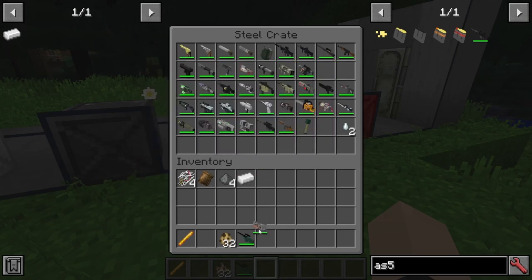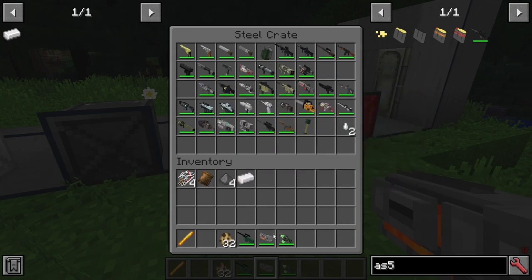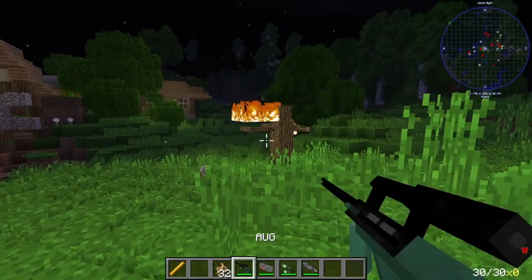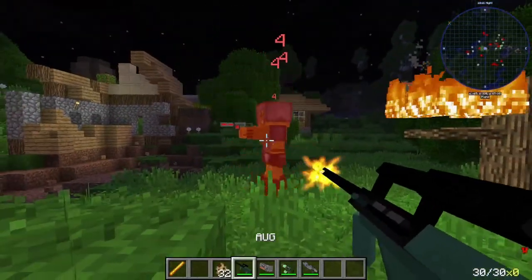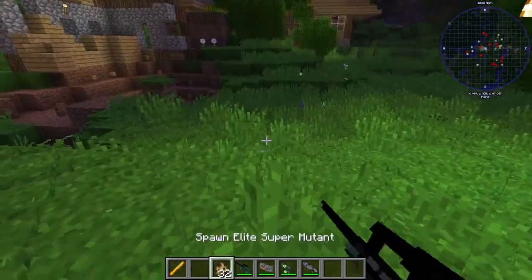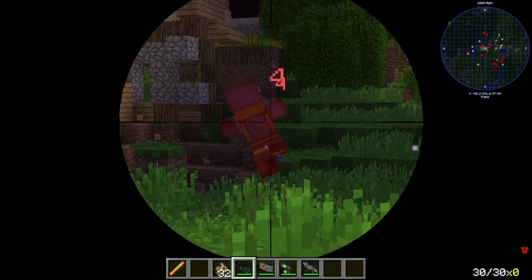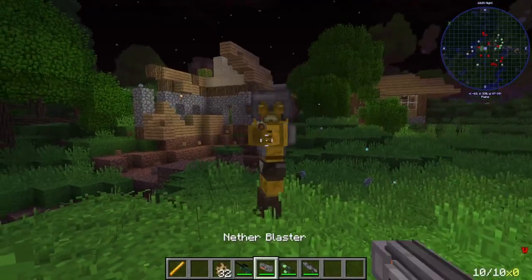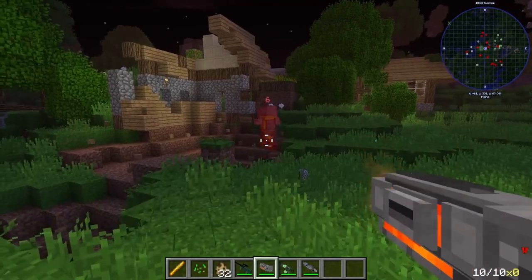Next, we have the AUG, the Nether Blaster which the Cyber Demon has, the Biogun, and the Tesla gun. Let's test out the AUG next. This is another one of those great weapons for sending a bunch of lead downstream quickly. And the included sights is pretty nice too, honestly. Next, we have our Nether Blaster, which is actually not really that powerful.